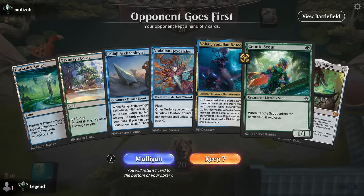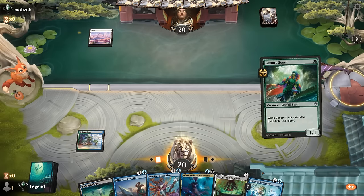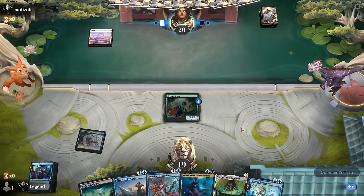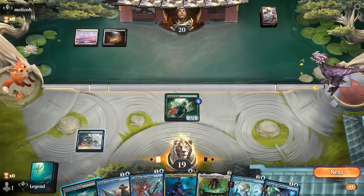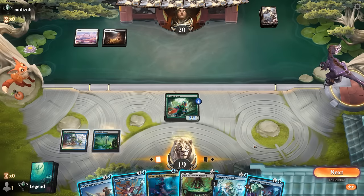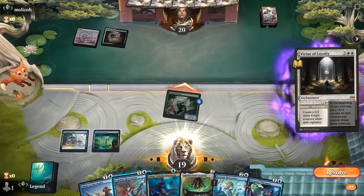We're on the draw with a keepable hand — turn one Scout, turn two we've got options. We have Researcher we can maybe discard with Vohar, and we're just missing Pilgrimage. There it is — speak of the devil — so we want to keep it on top. We might struggle to hit our land drops, and against black-white we also have to worry about sweepers and maybe enchantment removal. The chances of Pilgrimage resolving and us making a 1/1 token are pretty low and our opponent can remove Scout in response. We attack and if they try Cut Down on Scout we could play Hexcatcher in response to fizzle it. Opponent plays Virtue of Loyalty — if they block we just grow our Scout.